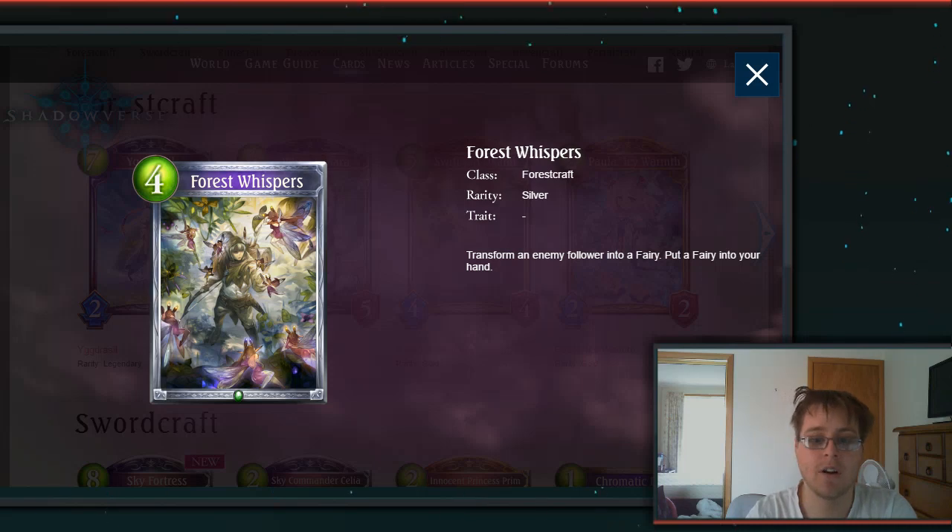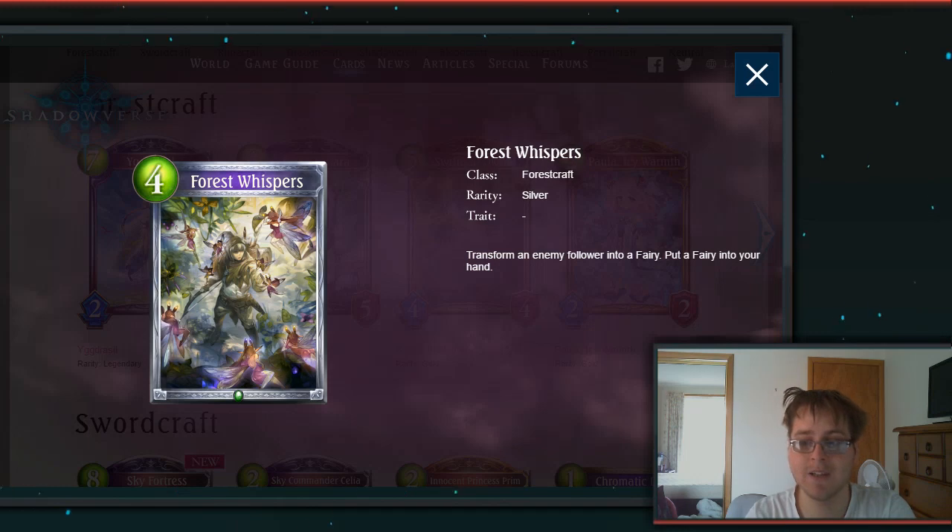Then we've got a 4-drop spell: Forest Whispers. Transform an allied follower into a Fairy and put a Fairy into your hand. I like transform effects — great for countering a lot of things. Pity it doesn't do both amulets and followers, because then it would have been better than Fall from Grace. In this case, Fairy Synergy is always a nice thing to have in Forest, so it's maybe slightly better than Fall from Grace unless you specifically want to target amulets.